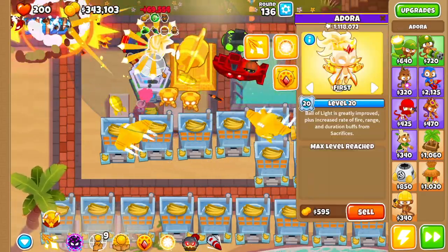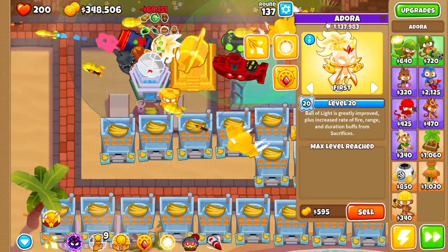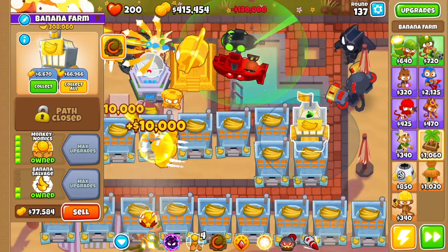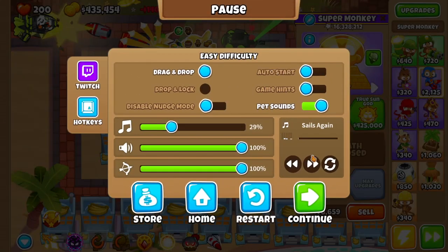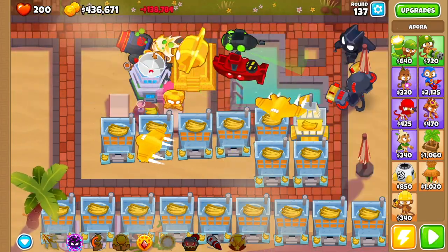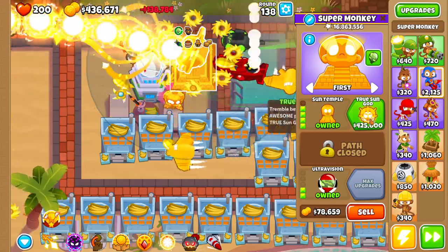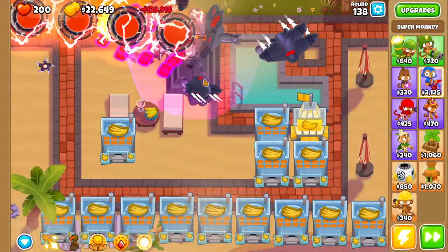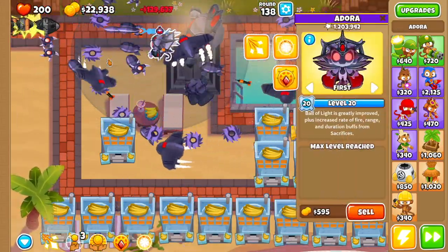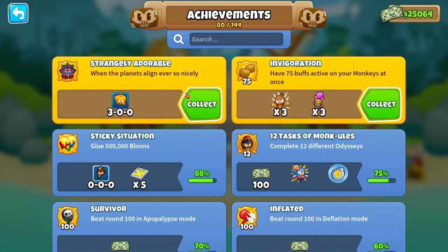Keep using monkey nomics — do not stop — but let the IMF loans load out. Make sure by round 136 that your Adora is level 20. Use monkey nomics, take all the remaining IMF loans, and that'll take you to more than enough for the true sun god. Turn off auto-start at round 137. When we start the round we're gonna have enough to sacrifice everything — do the true sun god, and then that true sun god will turn into the vengeful true sun god, which will take care of Adora as well. Let the round play through — round 138 is over.